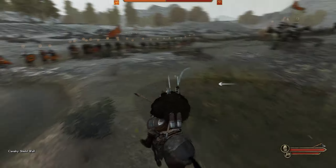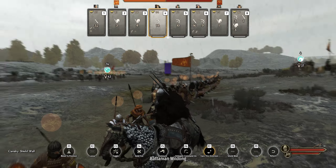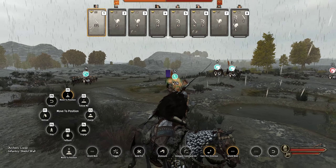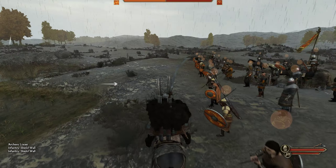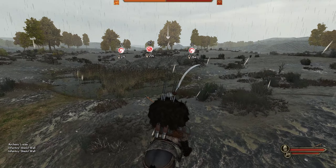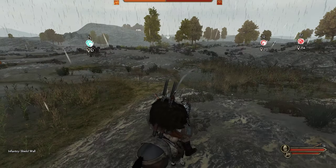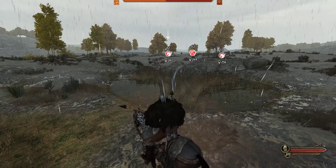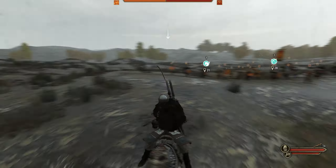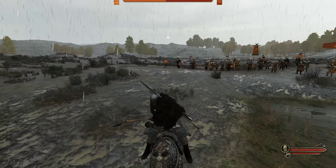Now we're outnumbered significantly here, so if we're going to win this, we're going to have to enact good tactics. I got my archers back a little bit too far. My infantry I want in a shield wall, because there will be incoming volleys of crossbowmen. They're playing really defensively - 260. You can tell by the number. There are two different numbers when you hold down alt - you can tell whether or not the enemy's moving, advancing, or not. In this case it's really curious, they're just kind of sitting there, so I'm going to go explore and investigate a little bit.